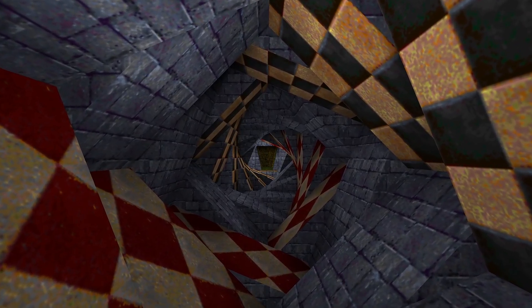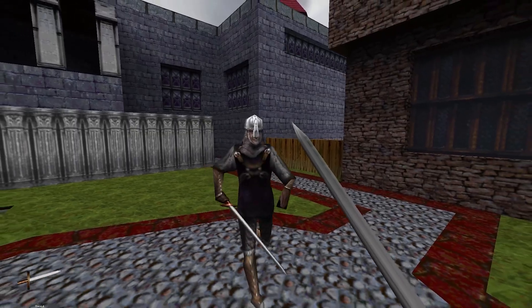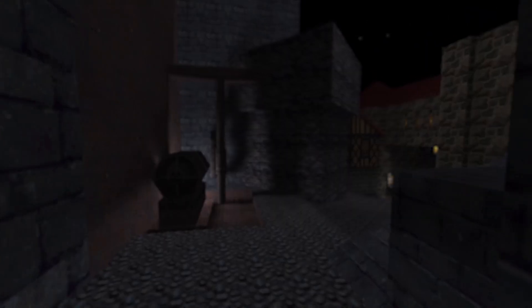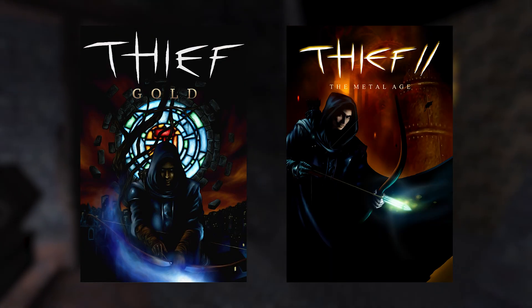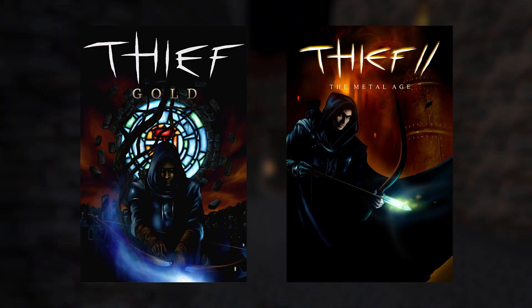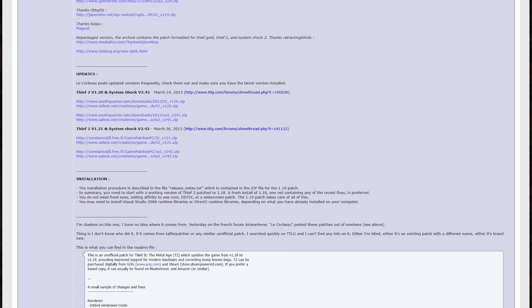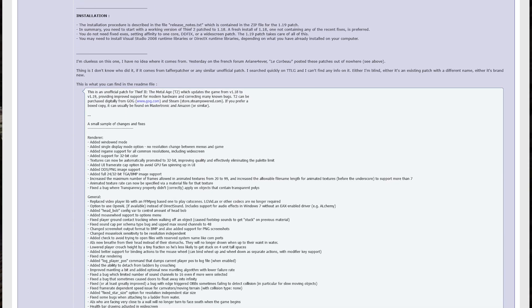The Thief series has been around for over 25 years, and that sort of longevity eventually leads to problems on modern systems. The first two games, Thief Gold and Thief 2: The Metal Age, were particularly susceptible to this. But back in 2012, an anonymous user compiled and released an updated version of the Dark engine that powers those two games, fittingly titled New Dark.